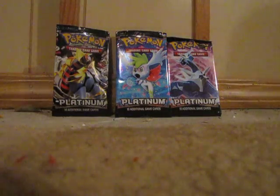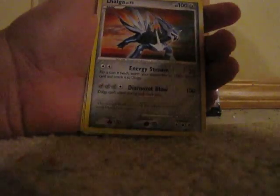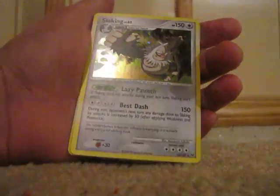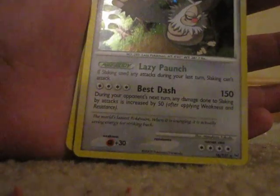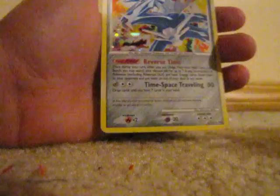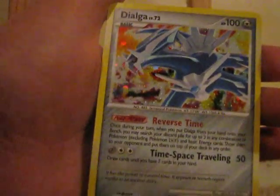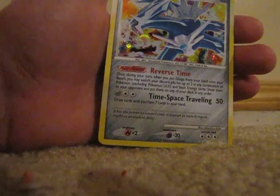And I'm going to save my favorite rare for last. I have Dialga, Slaking — all 150 HP — and another Dialga, all with different illustrations. Thanks for watching.